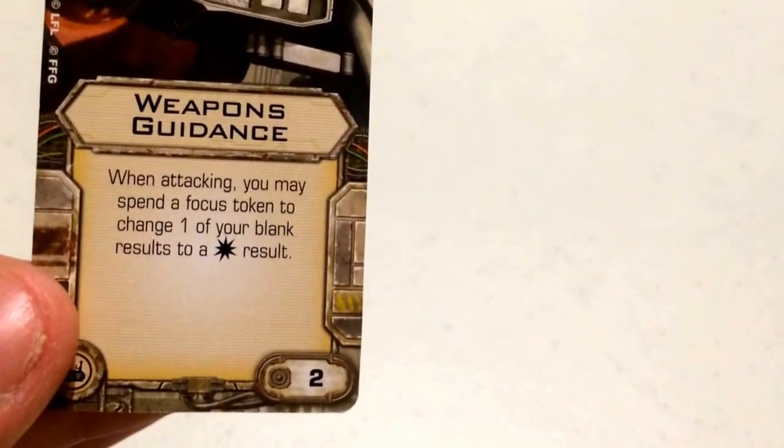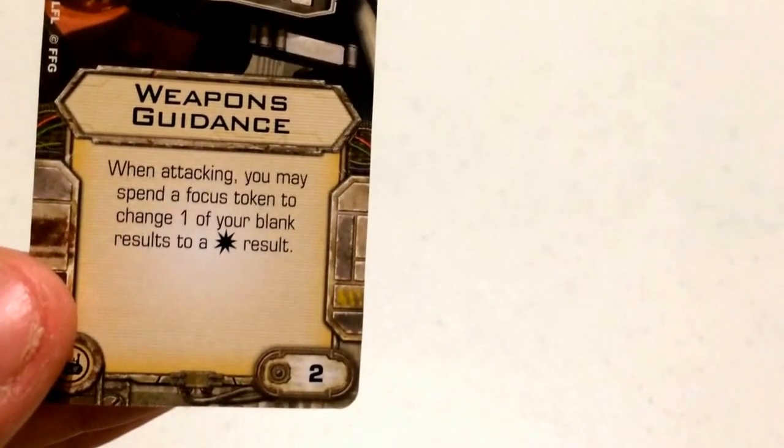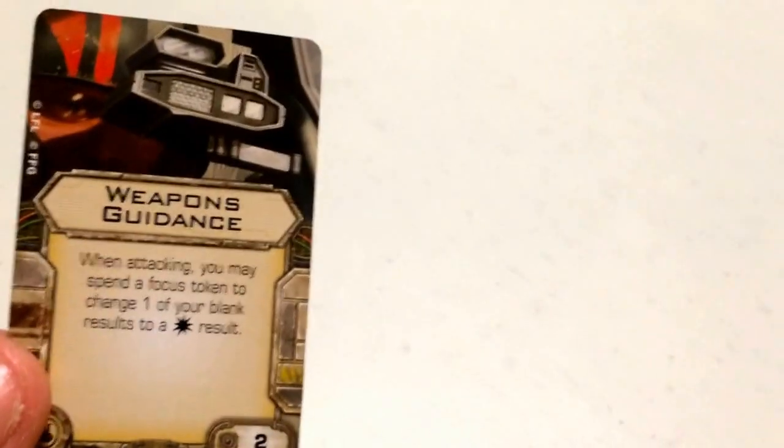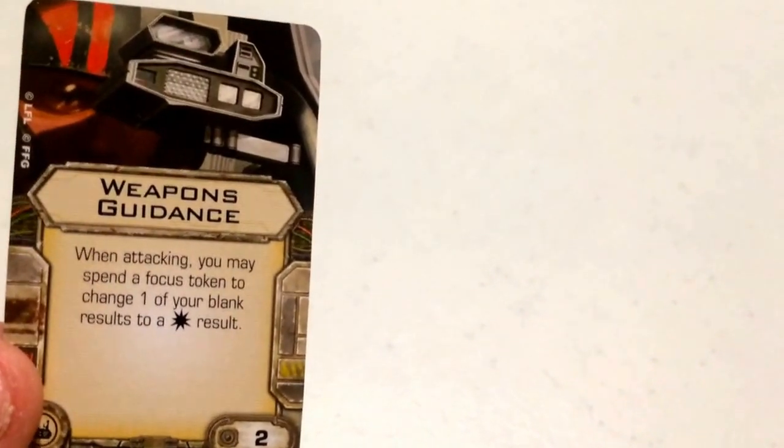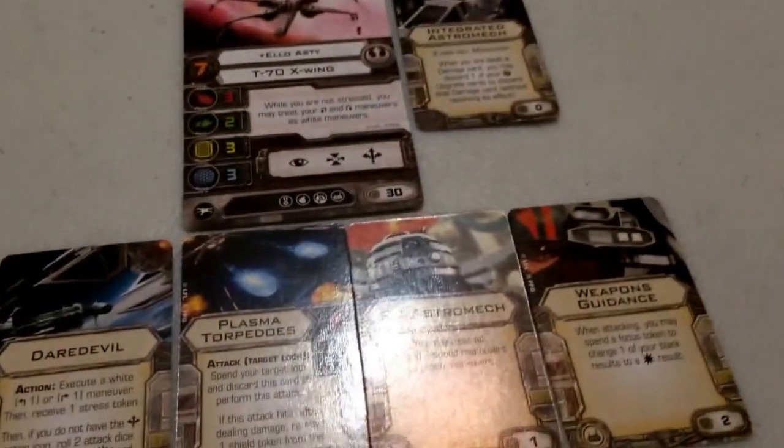For his tech upgrade, I've gone with a Weapons Guidance System, costing 2 points. It reads: when attacking, you may spend a focus token to change one of your blank results to a hit result. So if you roll two hits and a blank and you have a focus token, you can spend it to change that blank to a hit — helpful for accuracy, though it's a situational upgrade that requires knowing when to use it.